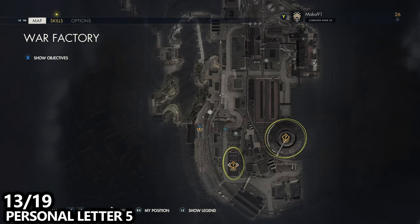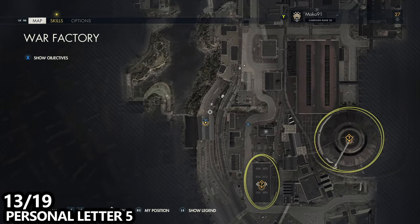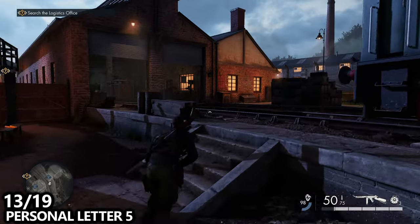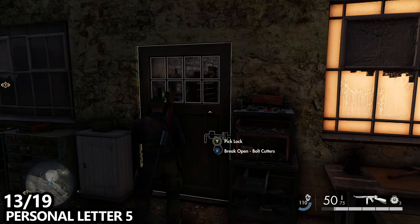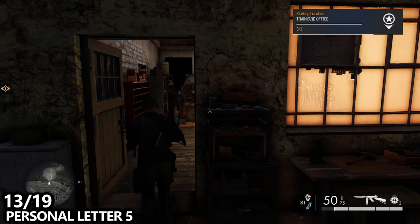From where we just shot the stone eagles, go down the steps and you'll end up on the main train tracks. We'll be able to find a personal letter inside this maintenance facility that is above the train tracks. Follow the tracks, you'll end up in this small building. Pick the lock to enter the side room on the right hand side or use bolt cutters, and inside you can find a pretty obvious personal letter.